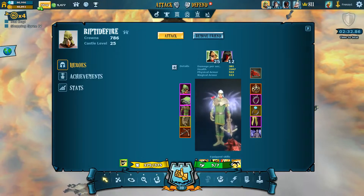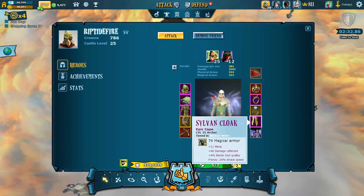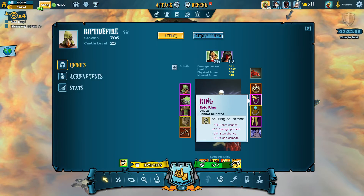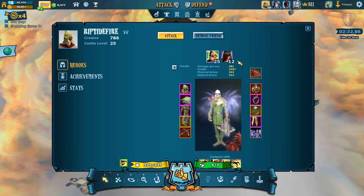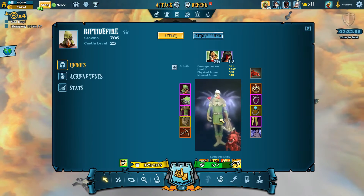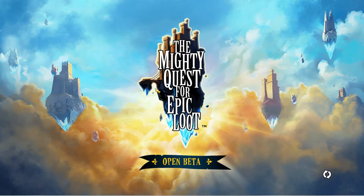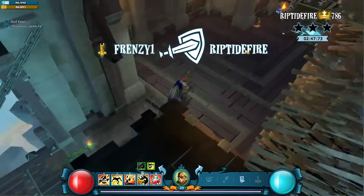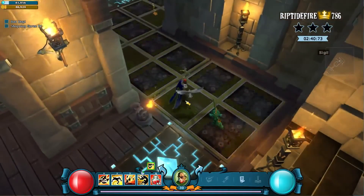Number two we have Riptide Fire — castle level 25, validated on this archer. It has slightly lower stats I think than the average but I'm not really sure — it's been so long since I was at level 25. I'm not sure exactly what the gear should look like but I think it should be slightly higher DPS. The health I think is pretty good. I haven't actually seen Ice Wings on a character yet so I was just taking a look at them. High crown count for this level. I'm floating around 800 to 900 crowns mainly because I don't attack. If you want crowns, the easiest way to gather them is just to attack a lot of people, because attacking is just better than defending right now.